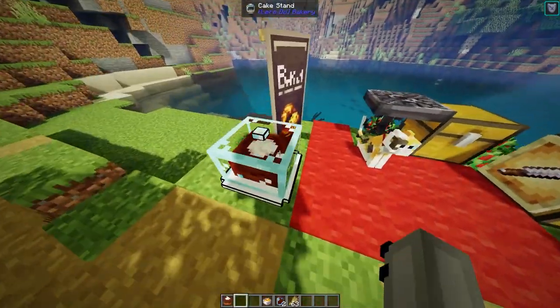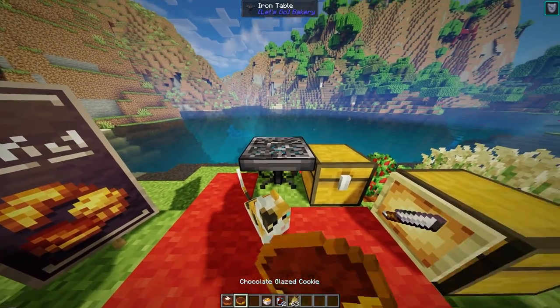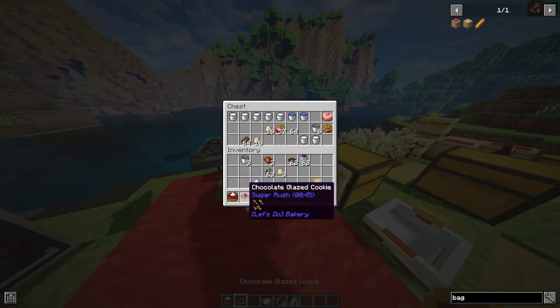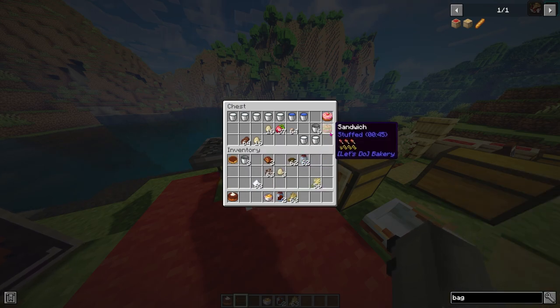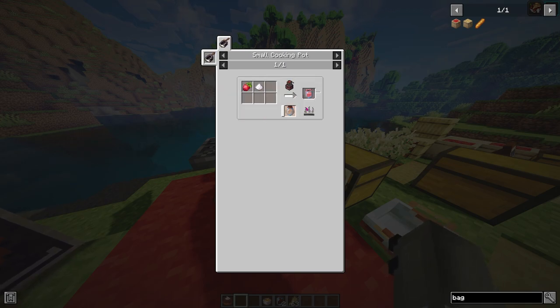Dipper, you're gonna like chocolate cake - I don't care, you're gonna like it. He wanted strawberry cake, not chocolate cake, so I'll put that one on display. Eating the chocolate cake gives you the sugar rush ability - really nice. Let's go ahead and craft up the strawberry cake now.